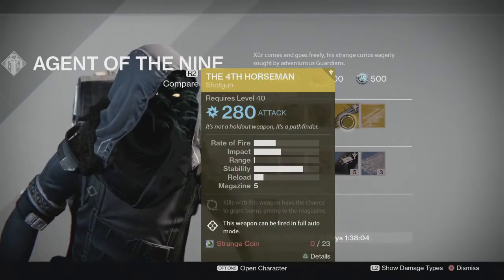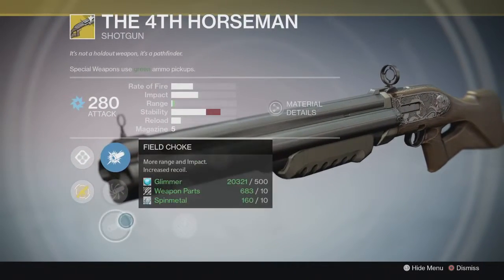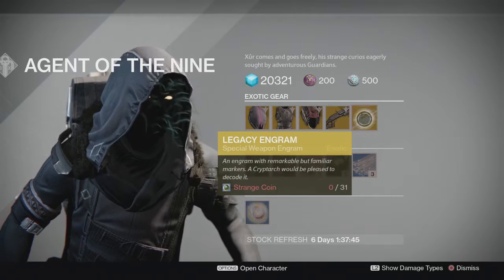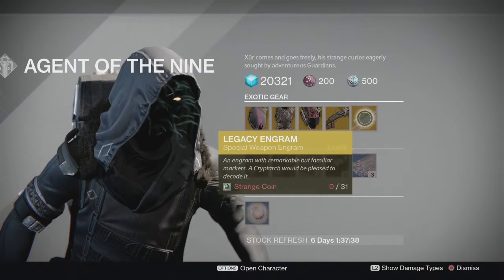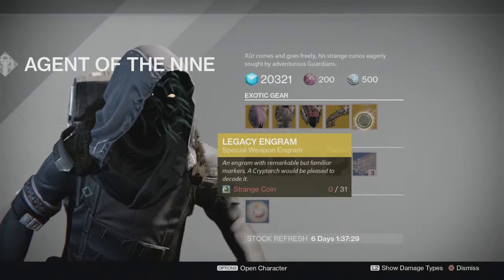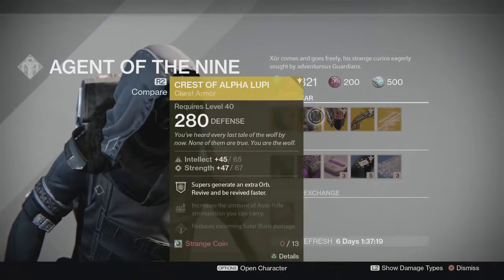The weapon for the week is the Fourth Horseman. In year one you may remember this being a PlayStation exclusive, but it is now also on Xbox. The legacy engram for the week is a special weapon, and apparently you can get Prison of Elders weapons from these. If those are something you are looking for, you can attempt to gamble on those here — but remember this will only give you a year one weapon at year one power.